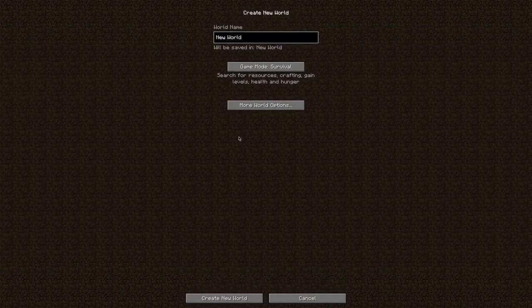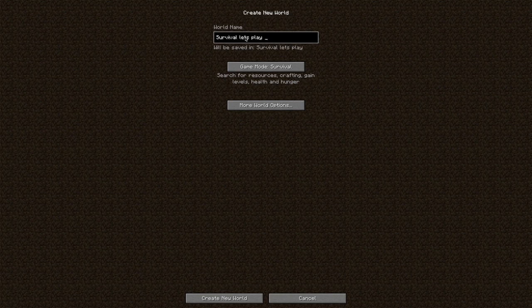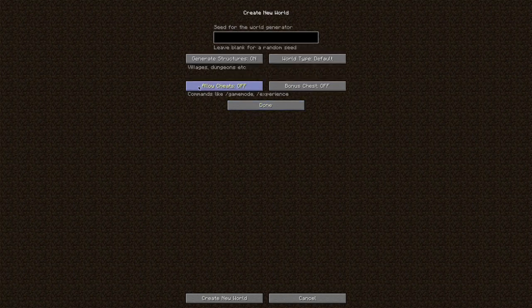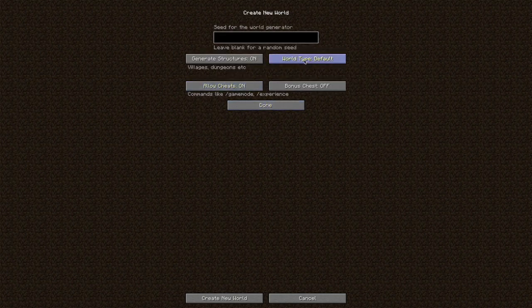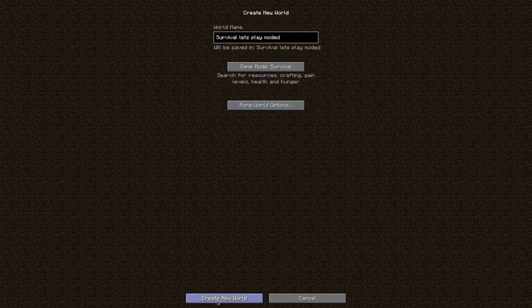So let's just hop right in. Let's name this... Survival Let's Play Modded 1D. Okay, and Survival, with more rolled options. I am going to turn on cheats — I'm not going to use them unless I absolutely need to. Some of these mods, I believe, are not in their full release state, so there could be a few bugs that I would need commands for. Let's go with default world type. Structures, we definitely want those. We don't need the bonus chest. Let's create this world.